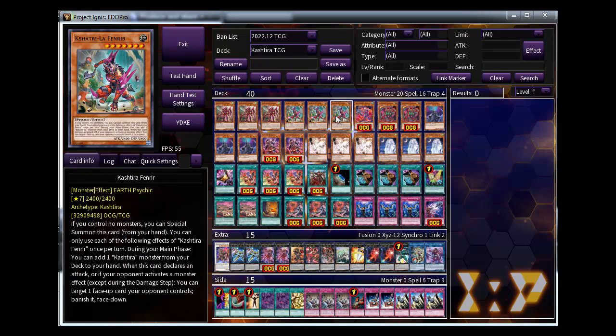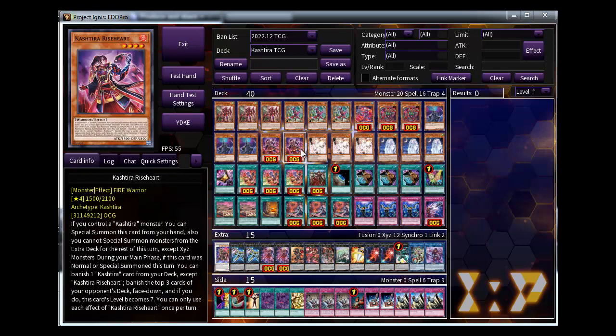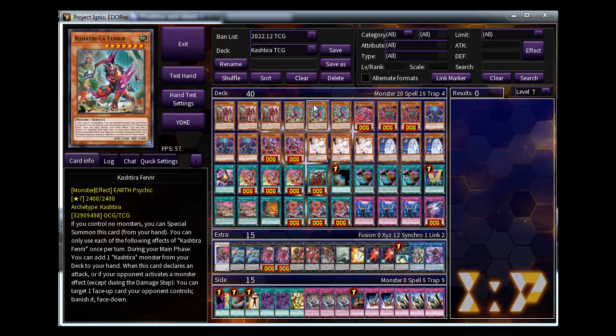If you don't open Unicorn, with three Vendor you can still make a Vendor, search Rice Heart, and make a Rank 7. This is also the second base card in this deck and you can interrupt opponent play with it - it's a strong card to disrupt opponent plays.